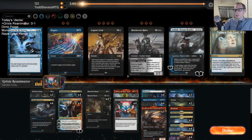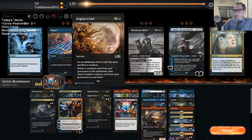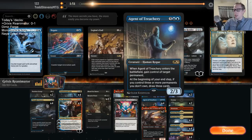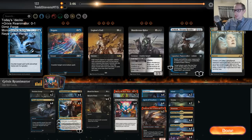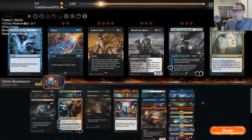I went this route instead of Dracuseth. Dracuseth kills all their stuff, but with Ilharg, I get to steal their 4/4 - even better than killing it. They also didn't have enough to block the Agent and kill it, so the Agent was going to go back into my hand. So again next turn if I attack with Ilharg, we get to put Agent of Treachery back into play.